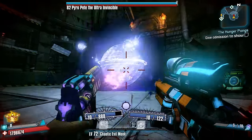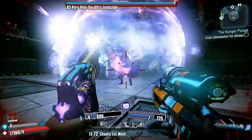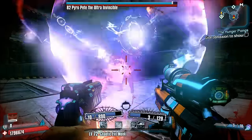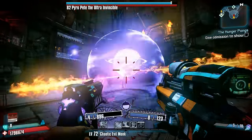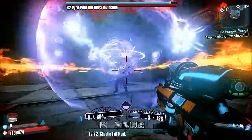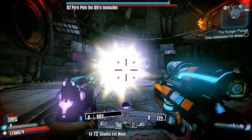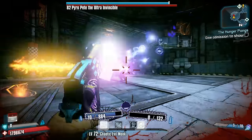Borderlands 2 and the Pre-Sequel have a decent amount of fairly mediocre to objectively awful shock elemental weapons. Most of the bad shock weapons usually just become obsolete as you play through the game. While these guns may be okay earlier on in Borderlands 2 and the Pre-Sequel, you're going to find a slew of better or more practical options out there. Other weapons are just goddamn awful though.